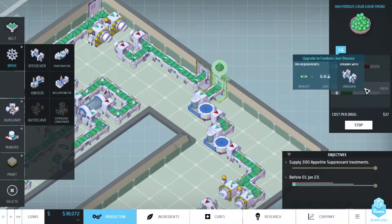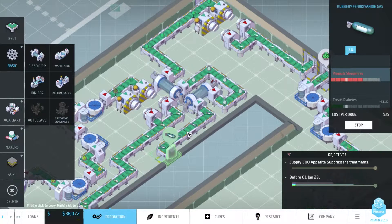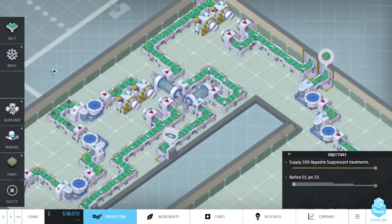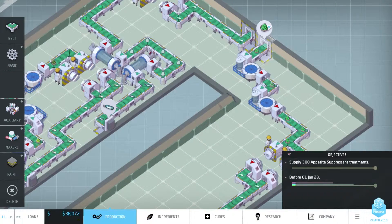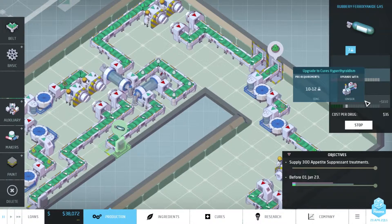Let's see if we can find a medicine that we want to upgrade. Hypothyroidism - I think that was what we were looking at. Let's see what the demand for that is. Hypothyroidism, 98%, which is fine. Only need the ionizer for that - I think we have that researched. Yes, we do. So I think that's a good option for now. Which was it again? Upgrade the ferroxianite gas to cure hypothyroidism.